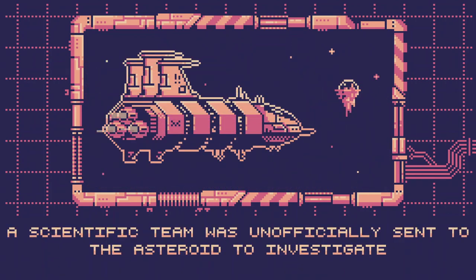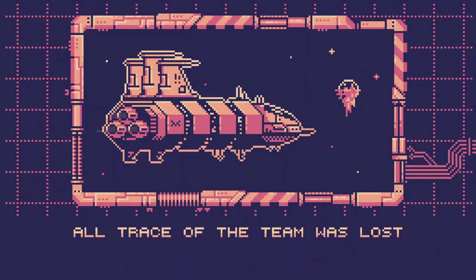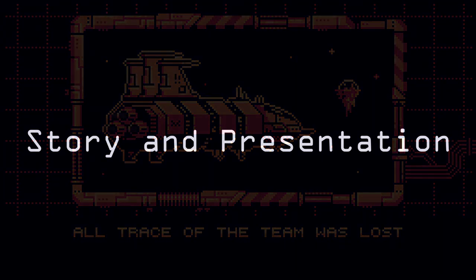The controls in Biota are rock solid for platforming, and thankfully this helps the game succeed where so many other games in this genre fail. You can jump, shoot, and platform with ease, using either a keyboard or controller.